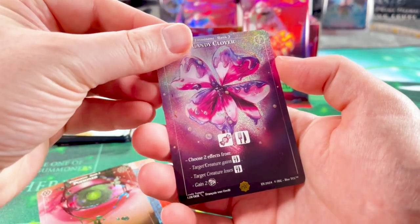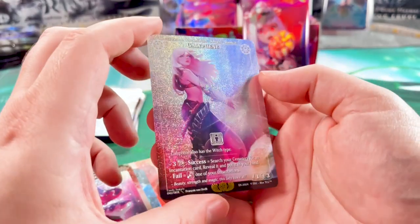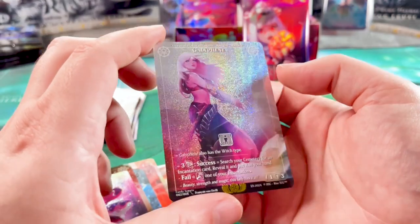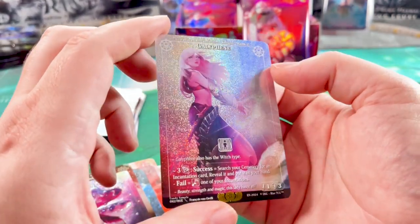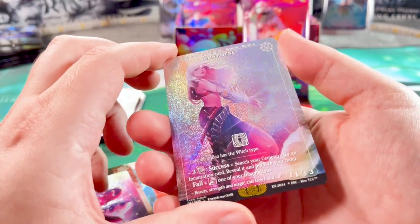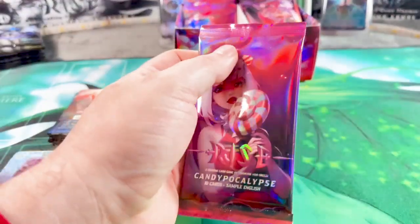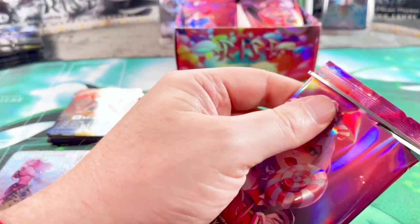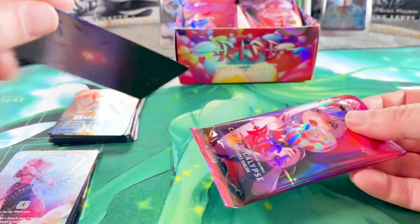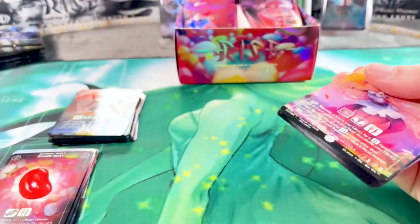Candypocalypse is a new main set but should also be something for collectors, as far as I understand it. From the way the cards look here I can confirm that. What kinds of holo effects we end up getting isn't quite clear yet. Cold Drop — rare card, nice. Okay, there wasn't a huge banger in that booster, nothing that really surprised me, but it doesn't have to be that way in every booster.